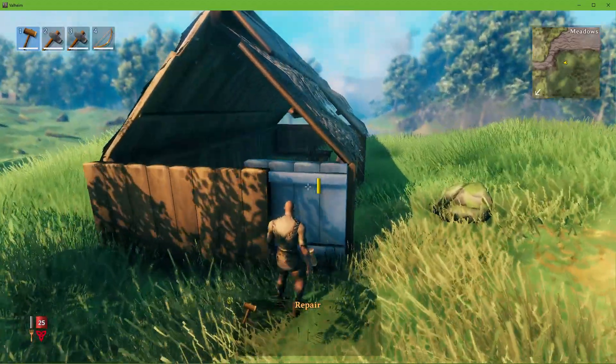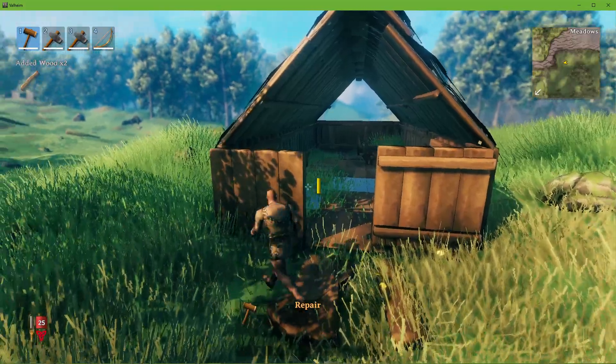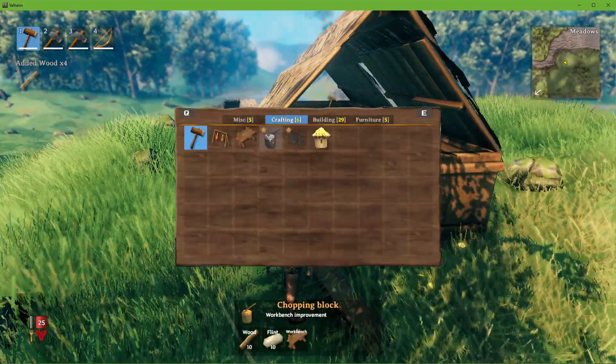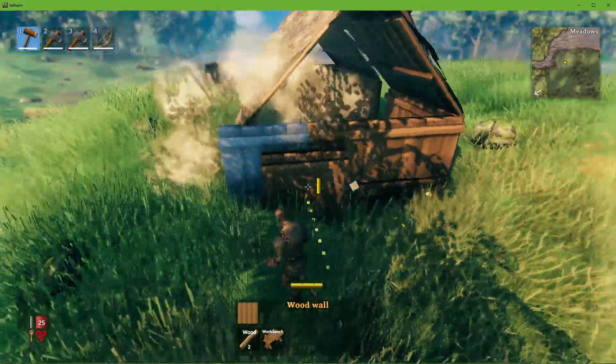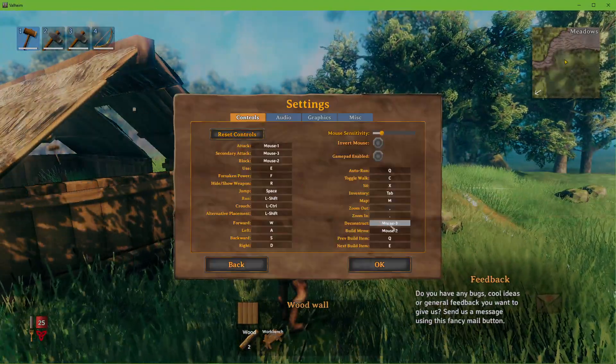While using your hammer to build structures, make sure to use the third mouse wheel button to remove the highlighted piece. This allows you to deconstruct any misplaced walls or other structures you build with your hammer. In your control settings, you will also be able to bind the deconstruct key to something else.